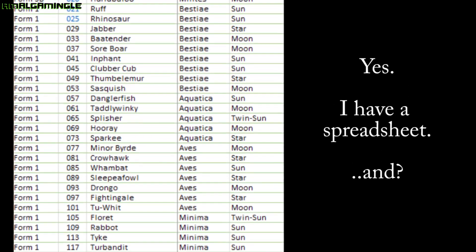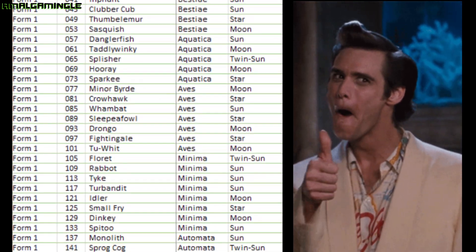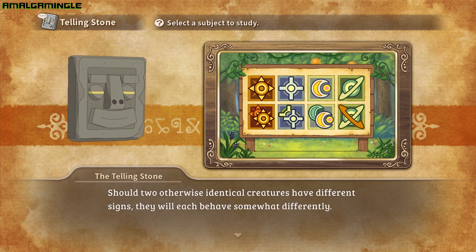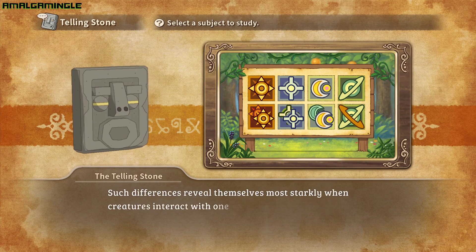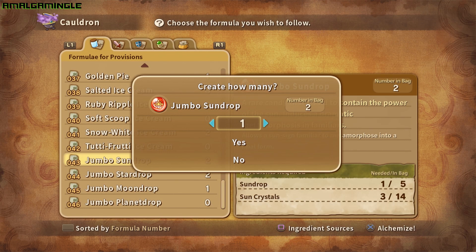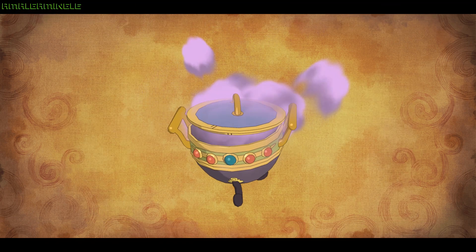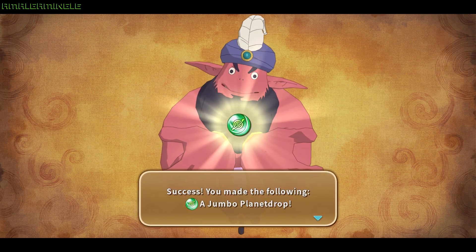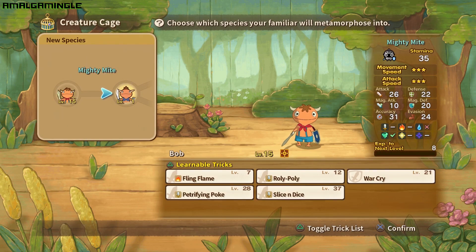Firstly, signs are completely unrelated to a familiar's genus classification. Secondly, you can get single sign familiars and double sign familiars, each of which has their disadvantages and advantages. All four signs have a double version called twin signs, which increases the magnitude of its effects. Thirdly, a familiar's sign is indicative of what drops and jumbo drops are needed to metamorphose that familiar. For example, a sun sign familiar will need to be fed a sun drop to metamorphose into its second form. And finally, each sign is strong and weak against another sign.